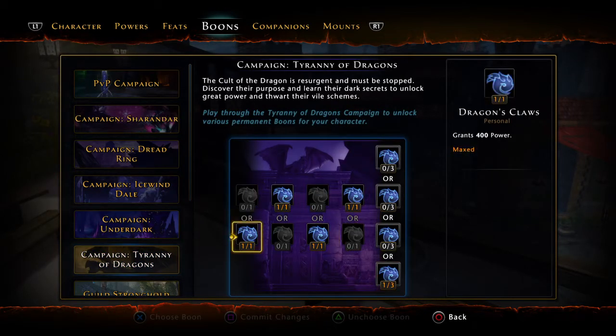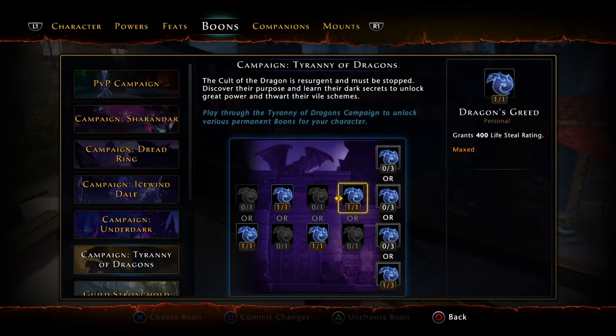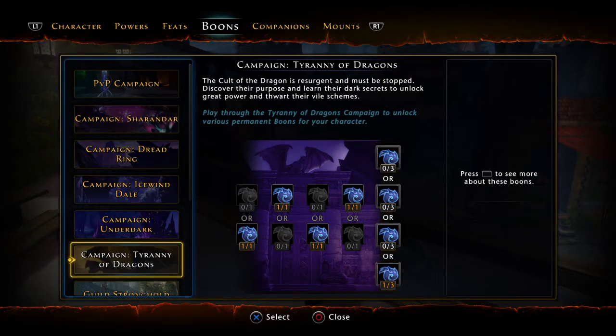For Tyranny of Dragons: 400 power over HP, 400 deflect over crit, 400 armor pen over defense — because we need to make up for not having much armor pen. Then lifesteal over regeneration (regen is not good), and control strength because you want to build as much threat as possible. I don't have this completely filled in because that campaign is kind of crazy and long.